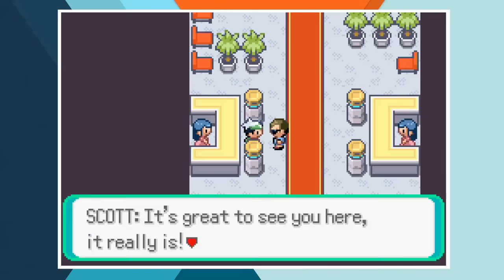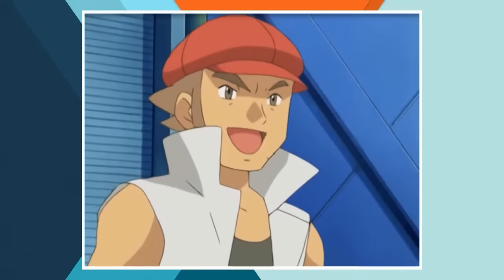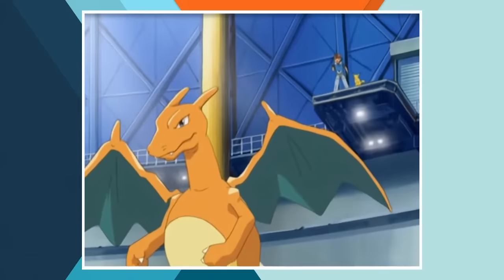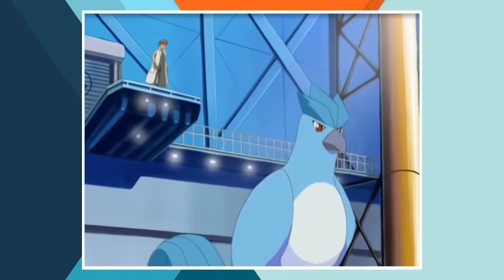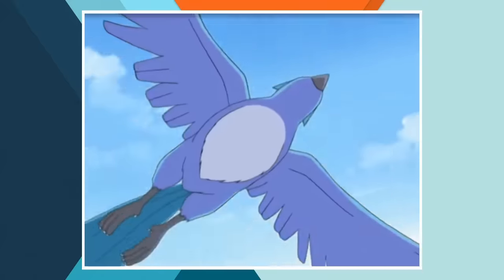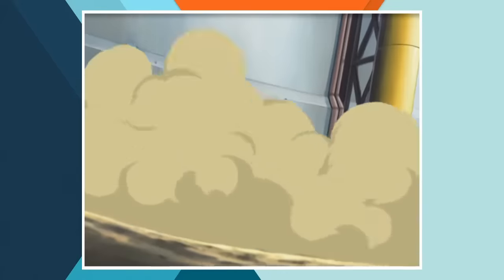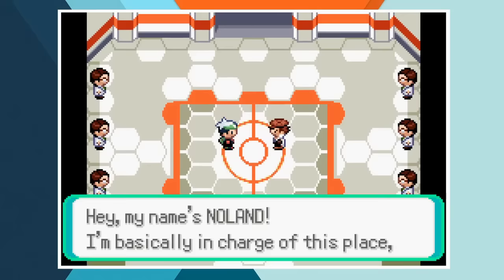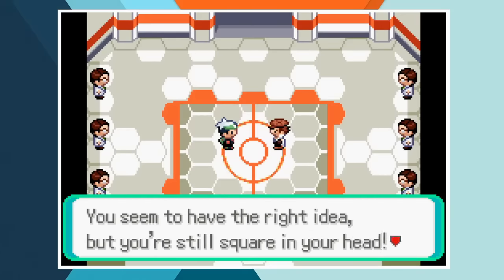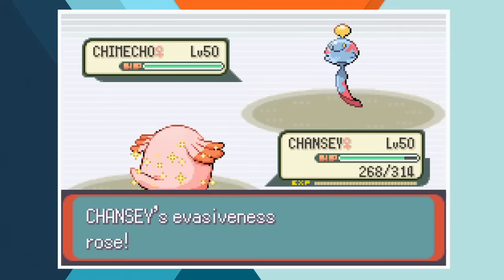After being introduced to the Battle Frontier by Scott, Ash starts out by taking on the first Frontier Brain, Noland. In what is one of the most iconic battles from the anime we get to see Articuno and Charizard face off, but sadly we can't recreate this one in game — in Pokemon Emerald you have to do a lot of work before taking on a Frontier Brain, and in the Battle Factory you can only use rented Pokemon. I'm gonna need you all to pretend that Ash had a Chansey and a Masquerain and Noland uses the team of Chimecho, Tangela and Raticate. Is it just me or does Chansey vs Chimecho not have quite the same feel as Charizard vs Articuno?